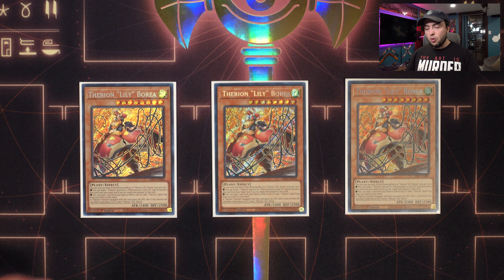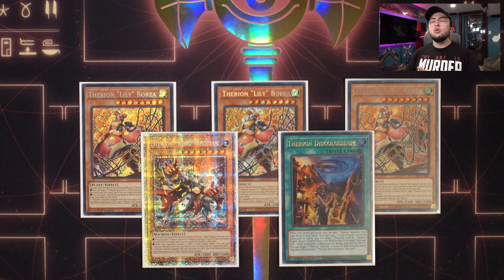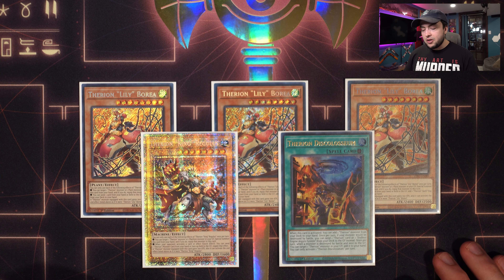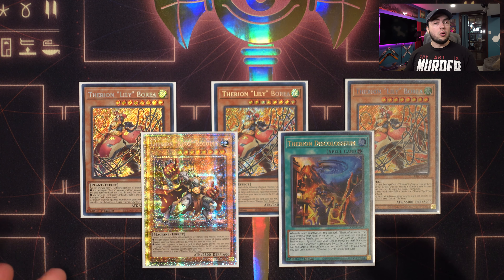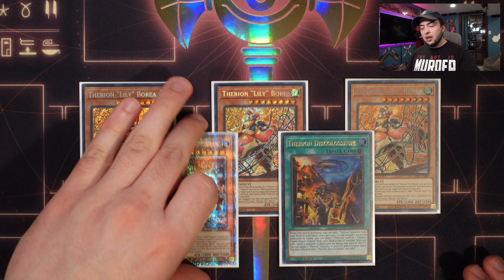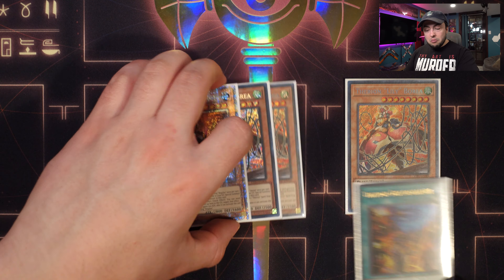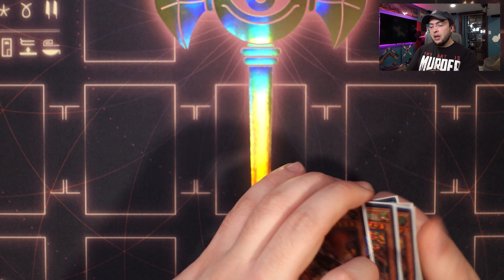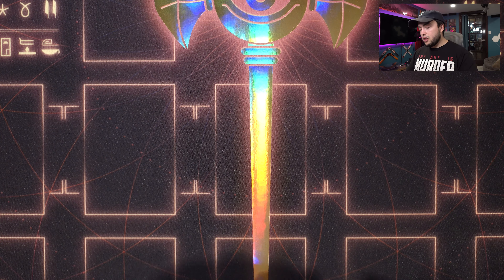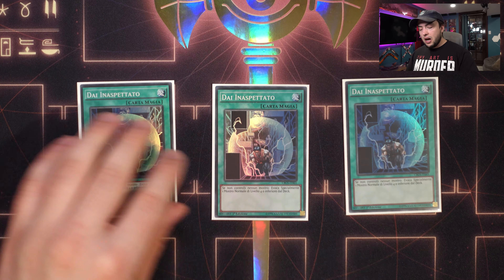Last but not least for monsters we have our Therion engine, which consists of three copies of Therion Liliboria — a level eight plant that also searches our Disc Coliseum, and with it our Regulus, to help set up that crucial omni-negate. This deck has lacked the ability to stop things like Evenly Matched at so many points in the past, but playing this engine fixes that. Having access to a searchable omni-negate through a plant-based engine is really really nice.